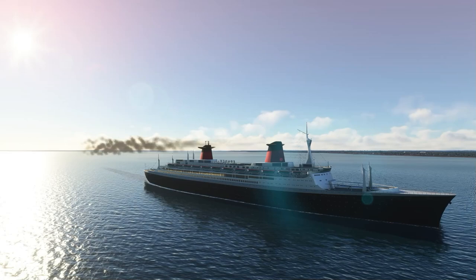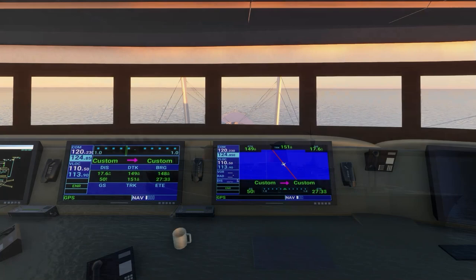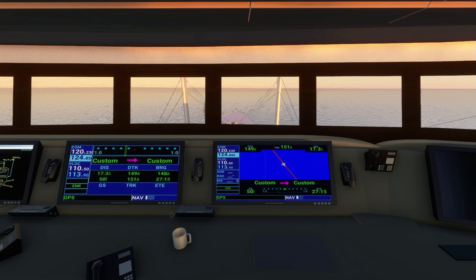Welcome back to Microsoft Flight Simulator, where today we're driving a cruise ship. This is the SS France, originally built as an ocean liner in the 1960s. The ship was later sold to Norwegian Cruise Line, who gave it a modern refit and operated it until 2005. This simulated version is part of the Ocean Liner Ship Pack, which is available on flightsim.to for around 20 euros.